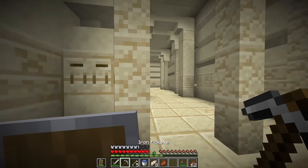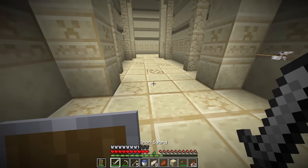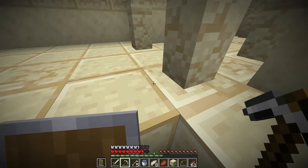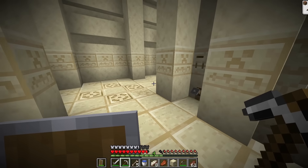This looks like a trap - Sandstone Poison Dark Trap. So yeah, there are traps in here. We gotta be careful. There's also a fire trap, a Sandstone Falling Trap, and a tripwire hook here.